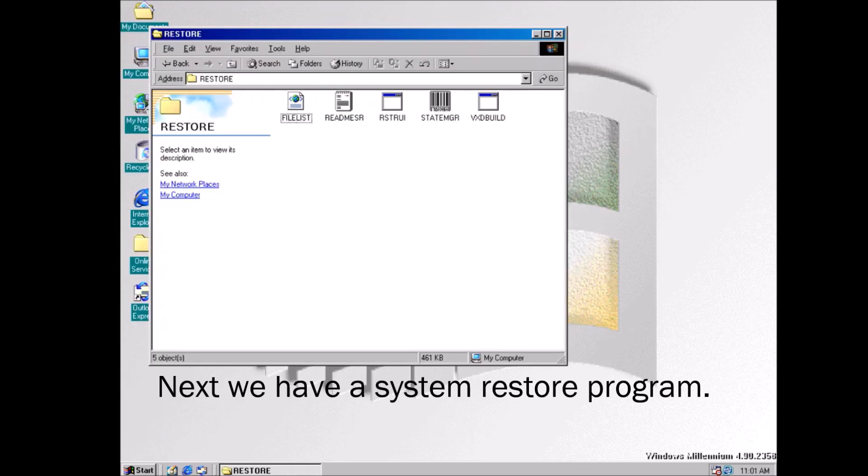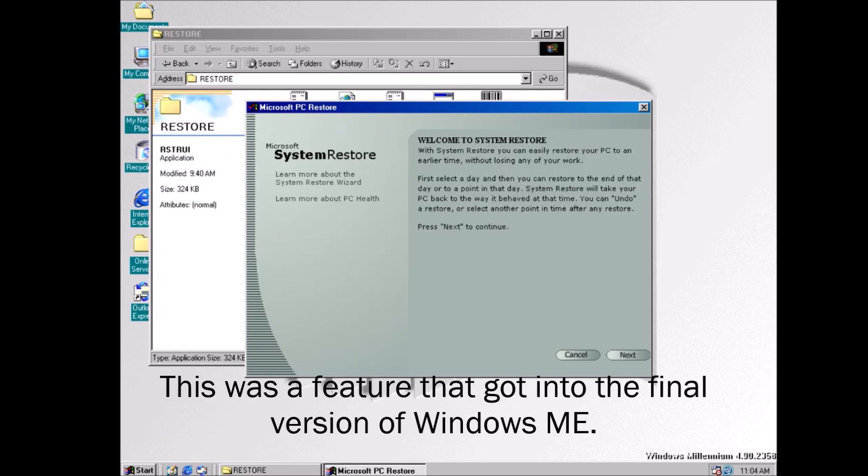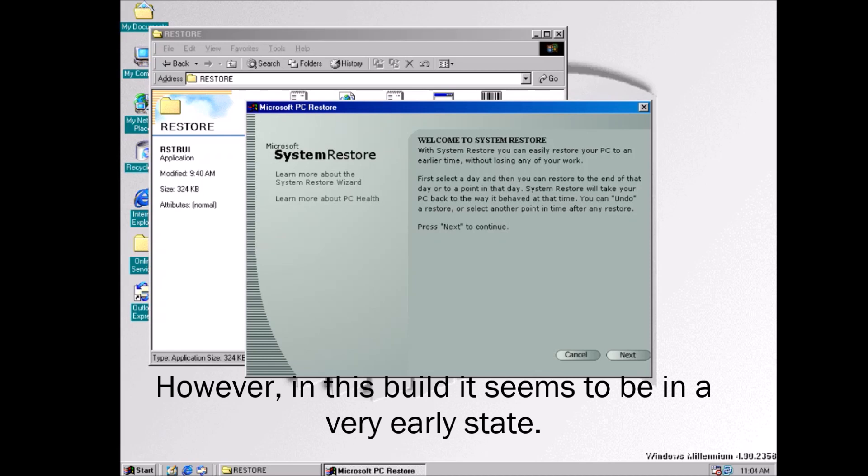Next we have a System Restore program. This was a feature that got into the final version of Windows ME. However, in this build it seems to be in a very early state.